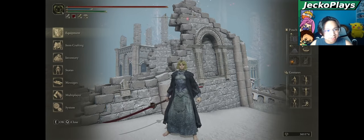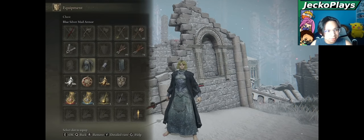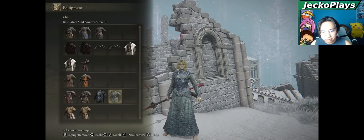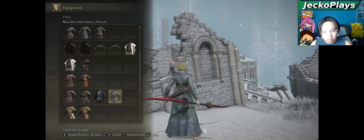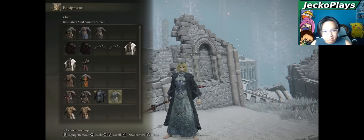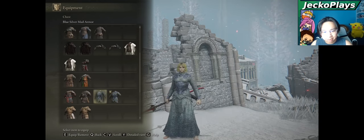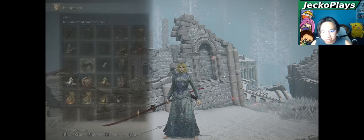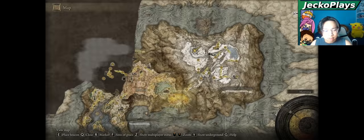Welcome — this is the blue silver armor set for today's video. This is it with the cloak, and this is it without the cloak. This is the back, and this is the back. I like both — it's very hard to decide, so I just got two sets so I could have one altered and one unaltered.